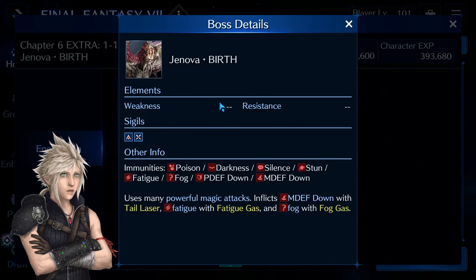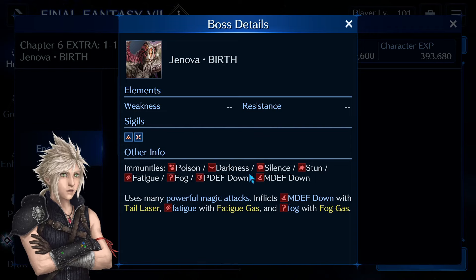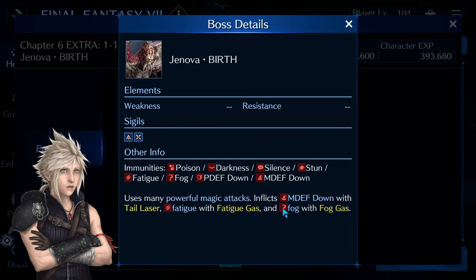Jenova Birth doesn't have elemental weakness but also doesn't have elemental resistance, so if you have a good elemental DPS weapon, especially with the Arcanium costume, you're welcome to use it here. You can also decrease Jenova's physical or magical defense, but since Jenova uses powerful magic attacks you might want to bring something to lower her magic attack. Jenova can also inflict magic defense down on your entire team, fatigue, and fog, so we have to use some utilities in this battle.